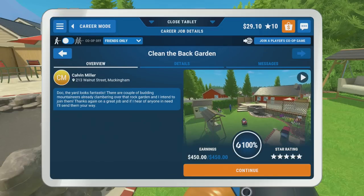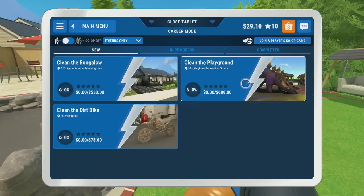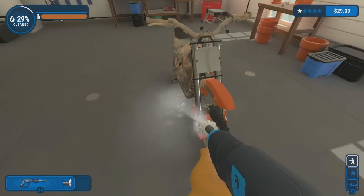Job complete — 'The yard looks fantastic, there are a couple of budding mountaineers already clambering over that rock garden. Thanks again, great job — if I hear of anyone in need I'll send them your way.' Now we've got three different missions. The bungalow is going to be super hard and so is the playground — those will take a while. We'll do the home garage bike first — it only pays 75 bucks for cleaning a bike but let's clean it up.